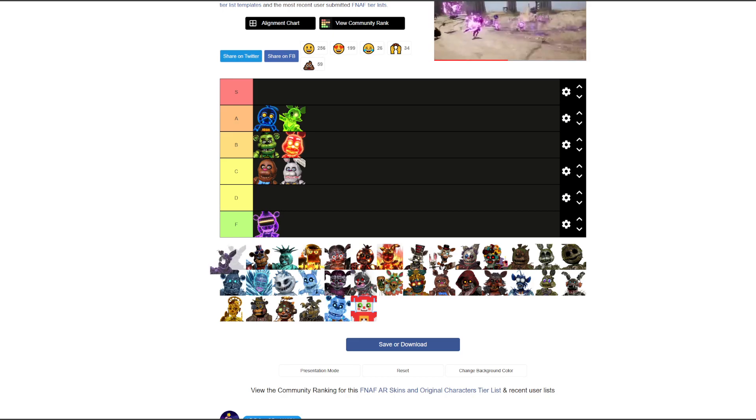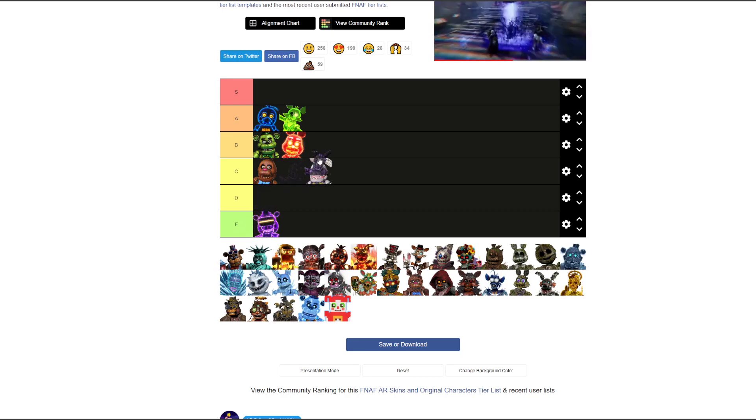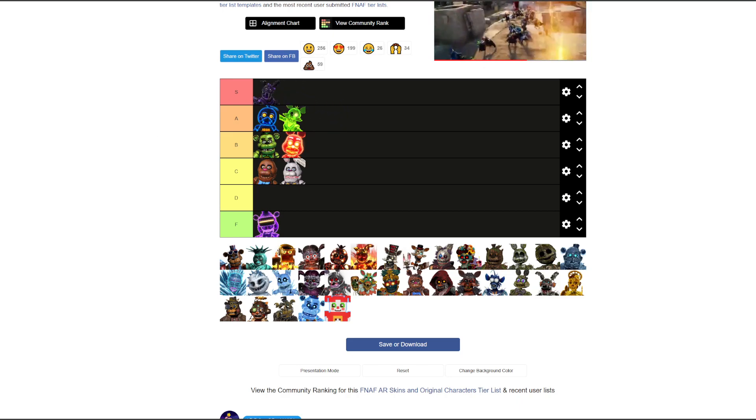Toxic Springtrap — thinking A or S. He looks cool with all the purple, kind of creepy. I'd say S. Works on him but not on Toy Freddy, definitely not.